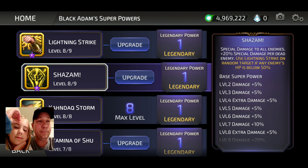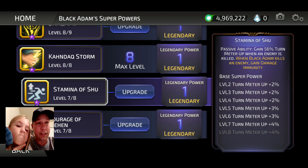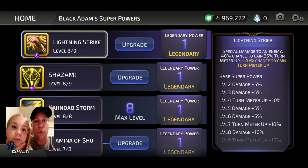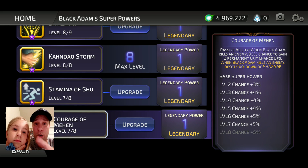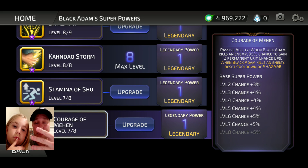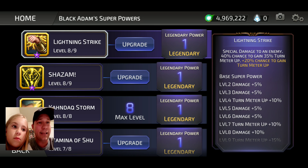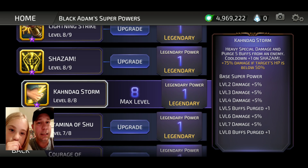For the legendary upgrade order, the number one upgrade we recommend is number five — when Black Adam kills an enemy it resets the cooldown on Shazam, which is the ability you want to use as often as possible. The next recommendation is number two: use Lightning Strike on a random target if enemies are below 50% HP, which will almost guarantee they stay under 50% and keep him moving fast.